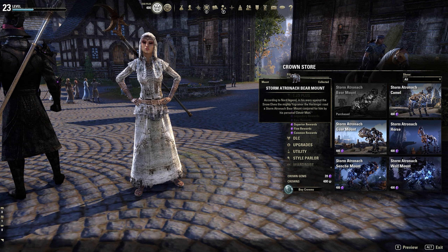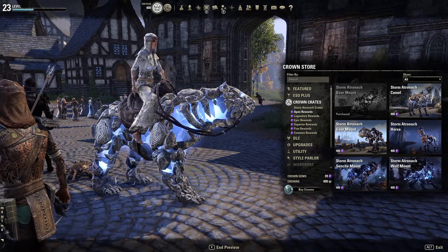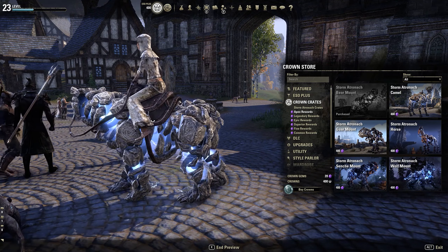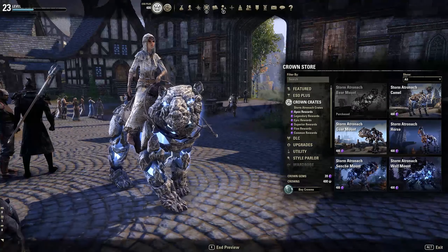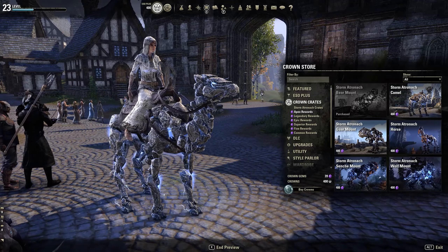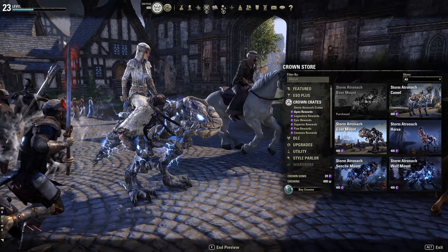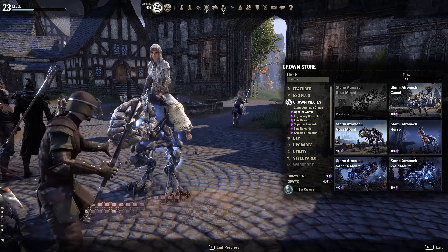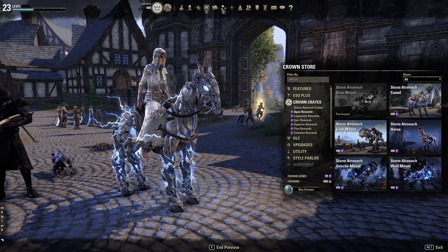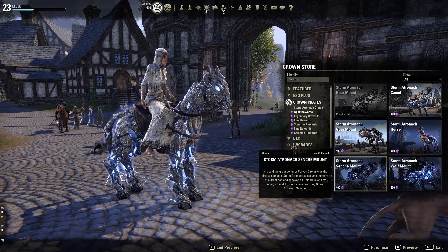The thing I did get that was really amazing: I got an apex reward and it was this bear mount. This bear is pretty amazing — look at him swirling around, held together by some electric lightning stuff. Obviously there are other apex mounts too — the camel would probably be the most unfortunate apex reward, the guar is decent but second most unfortunate, and the horse looks like a skeletal horse with half its face missing, which is cool.